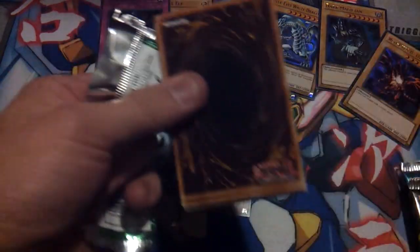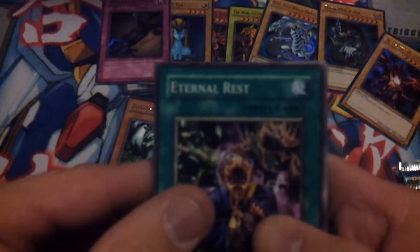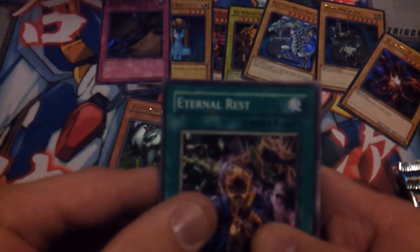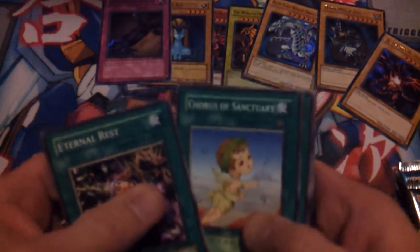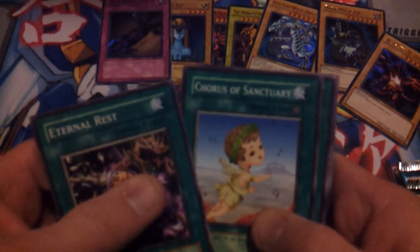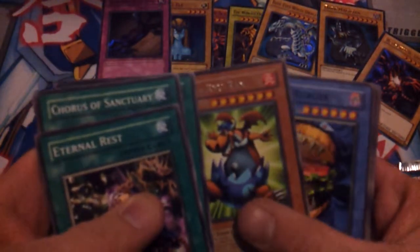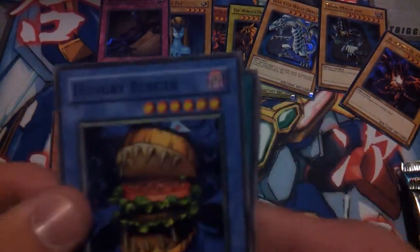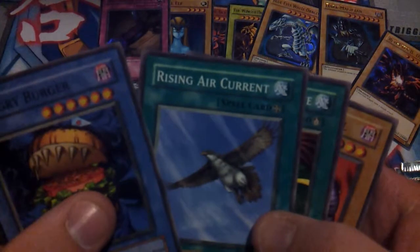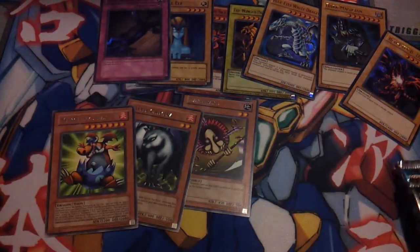Next we have Spell Ruler, originally named Magic Ruler before they turned magic cards into spell cards. Eternal Rest, Chorus of Sanctuary, Final Destiny, Near Destruction, Manga Ryu-Ran — no hollow this time sadly. But Ritual Monster, Hungry Hamburger, Rising Air Current, Commencement Dance, and Mechanical Snail.